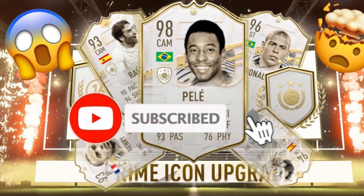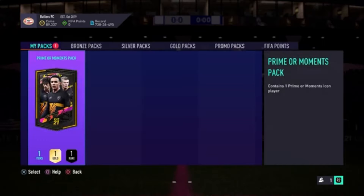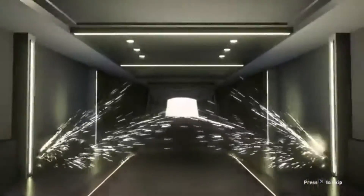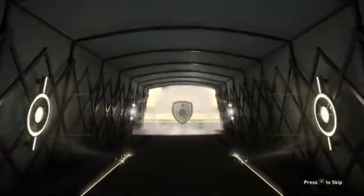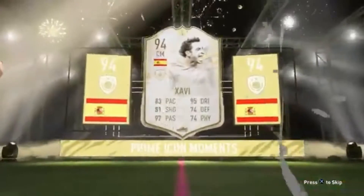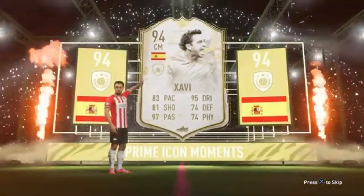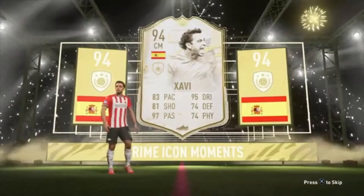Alright guys, we have the primal moments pack for Gaming Hero 786 — big up him, go sub to his YouTube. Please let me get something good, come on, be a moments card, an insane moment. Spain flag... that's really not good, center mid. Oh please be moments — oh moment! Javi! I just realized, hang on, I swear this guy's very expensive. 97 passing and 95 dribbling with a Hunter, he looks very good.